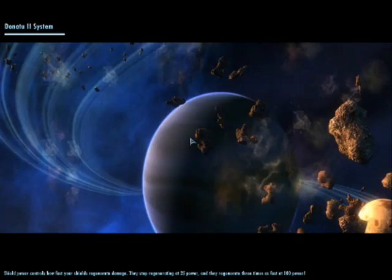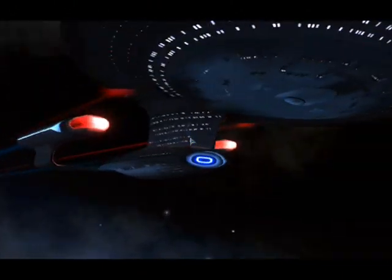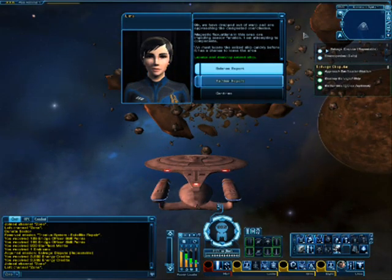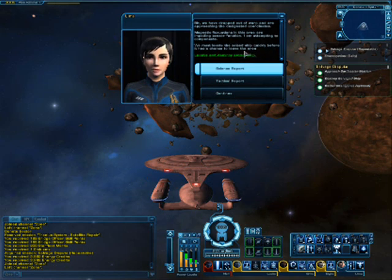There's a lot of dust. There's an AC unit right next to my computer, that's why. Sir, we have dropped out of warp and are approaching one of the designated coordinates. Magnetic fluctuations in this area are impeding sensor function. I am attempting to compensate. We must locate the ship quickly before it has a chance to leave the area.